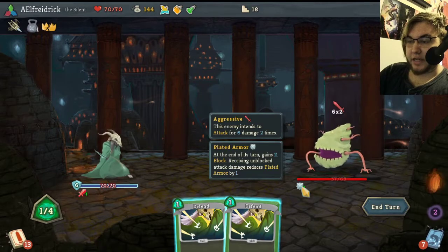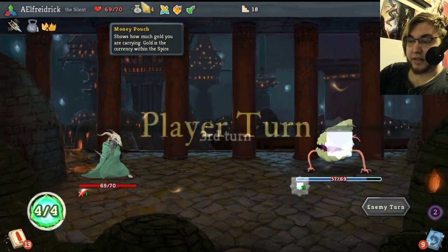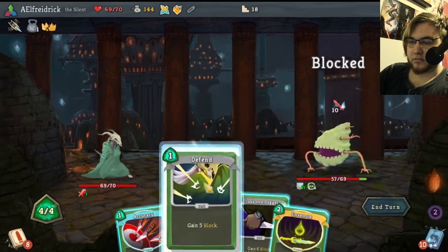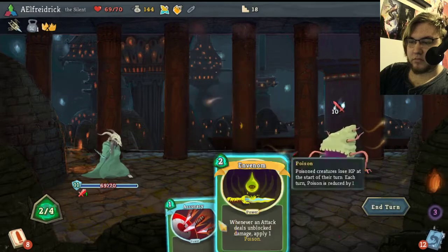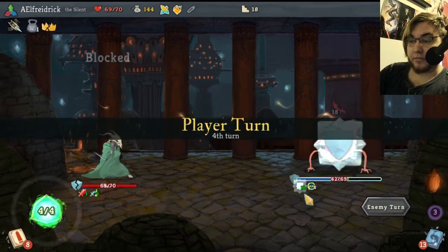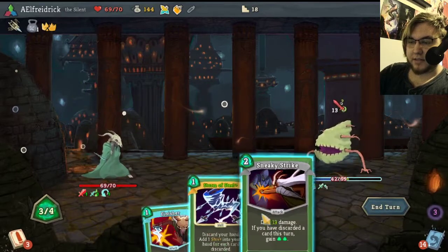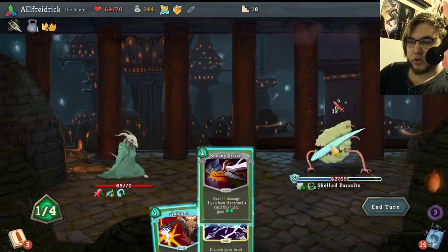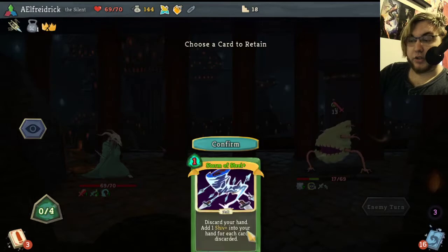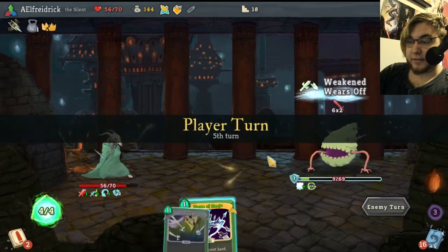Dagger Spray is really good on this enemy because every time he gets hit his armor reduces — how much armor he gets per turn reduces. And poison would actually be pretty solid on this guy. Let's get that started. Little bit of a misplay there but that's alright. I could have cast Envenom first and gotten another proc of poison on him. This means that he will lose that amount every single time.